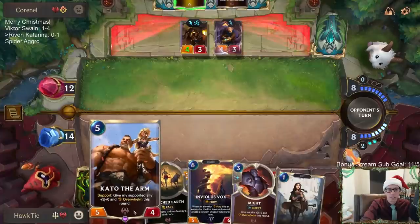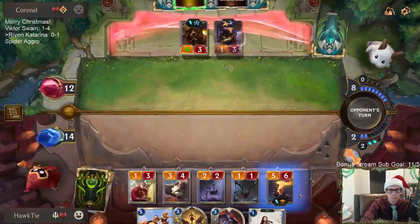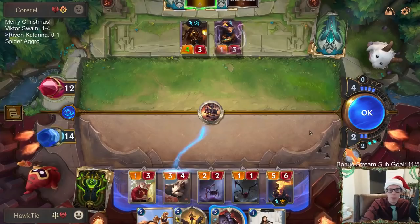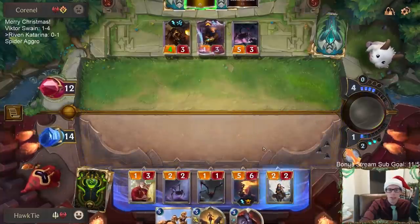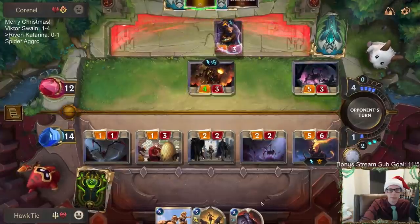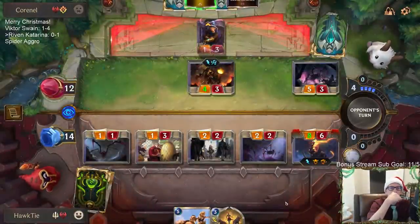Which one are we doing? They're passing — if they're going to have Thermogenic Beam, which one would I rather have them kill? Maybe the box. I guess I could have just led with Inviolus Vox first and seen what they do. Okay, they had five damage — Tri Beam and Probulator. That has been a card killing me today: Tri Beam and Probulator.